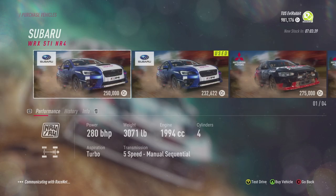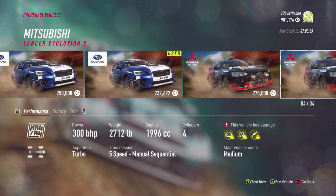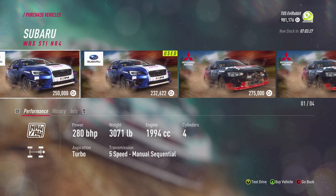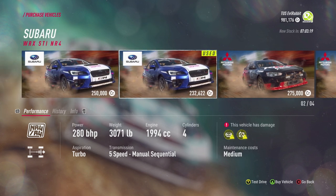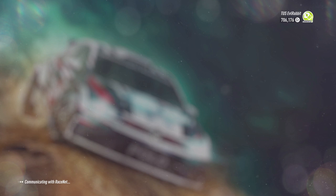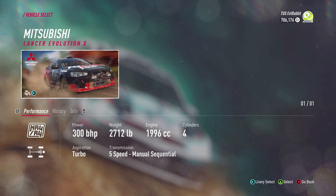It looks like I gotta buy a vehicle. Oh boy, what are we gonna buy? We've got Subarus and Evos. This vehicle needs some repairs and it's really not much cheaper than a new one. I'm not sure if I want to get a Subaru — I think we're gonna go with the Evo. We're gonna use that for today and it looks like we can go straight in.